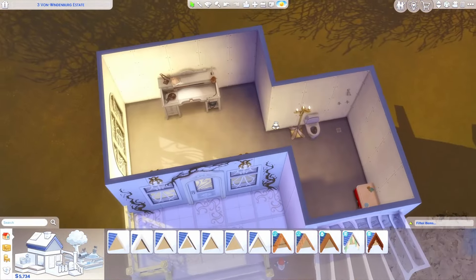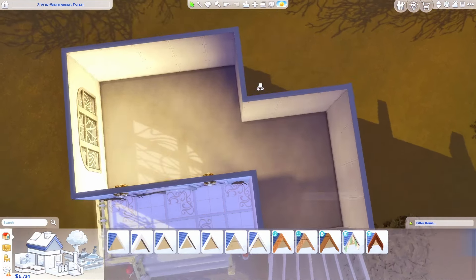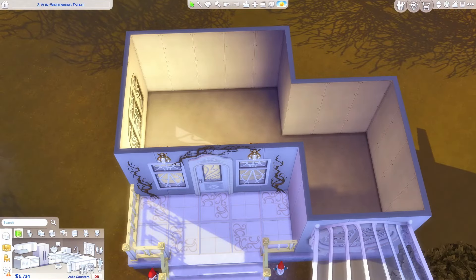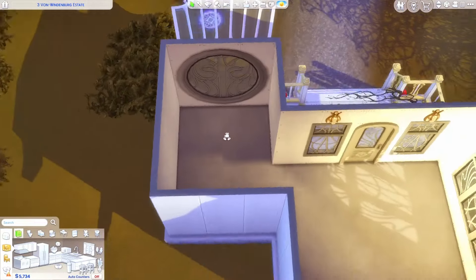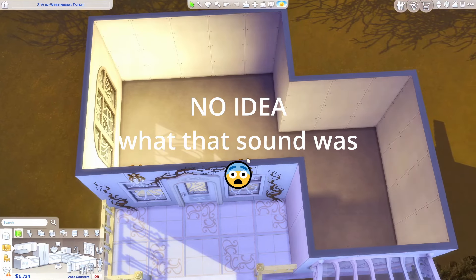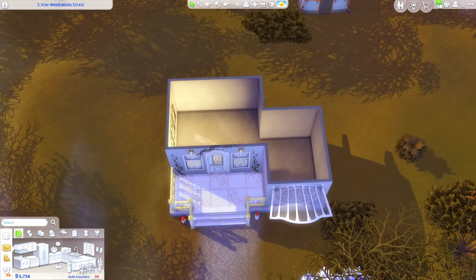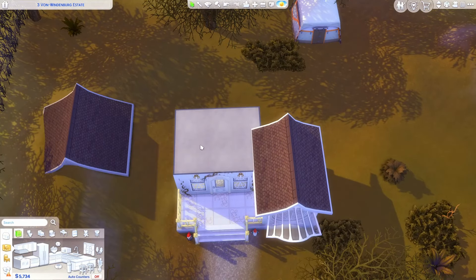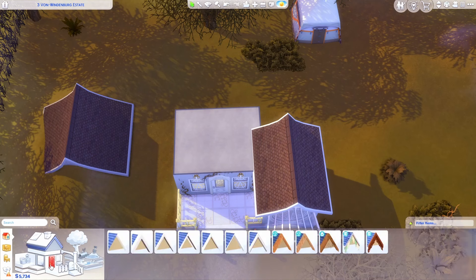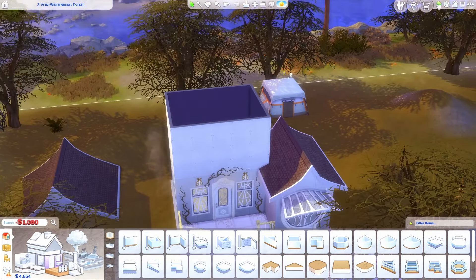Let's come inside and figure out how we're going to do the interior. This area could be the kitchen or the living area. I think we're actually going to need to move this roof and make an upstairs up here — that way Sabrina can have a bedroom and everything she needs. That's going to be great!